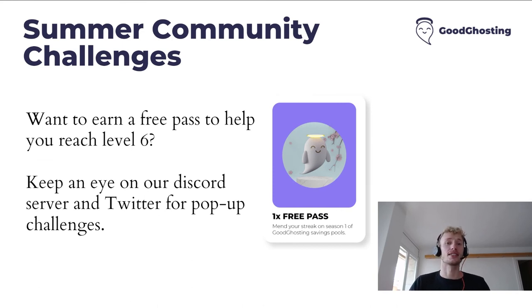There are also going to be some summer community challenges. If you want to earn basically a free pass to progress one level in the pool pass, keep an eye on our Discord server and Twitter for popup challenges. This free pass is useful if you miss a deposit — without it, missing one makes it impossible to reach gold tier. But if you obtain a free pass and you're at level five, it gets you straight to level six, or from level three straight into level four. So keep an eye on Twitter and Discord for your chance to win one.